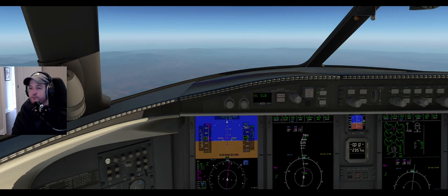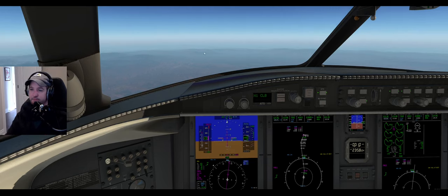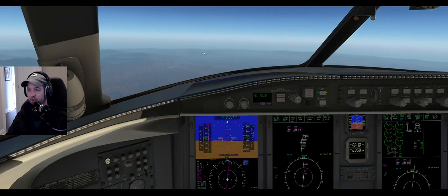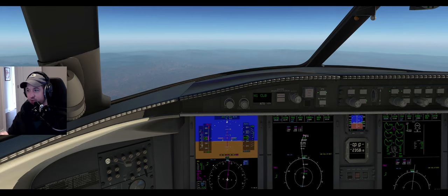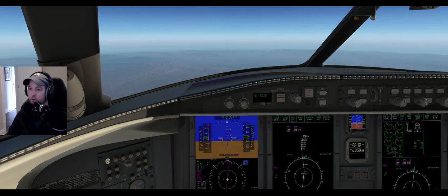I wouldn't worry so much about pre-setting your climb vertically. Really just make sure you've got VNAV armed if you have any restrictions along the way, and pitch for speed for that first 1000 feet. Then do what makes you happy - either vertical speed at 2500 feet per minute, or if you're in pitch mode, just use the sync button.